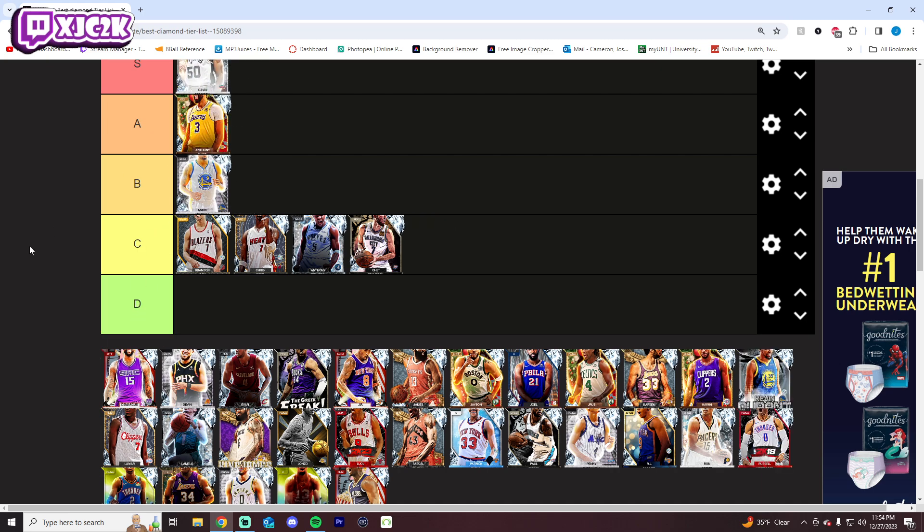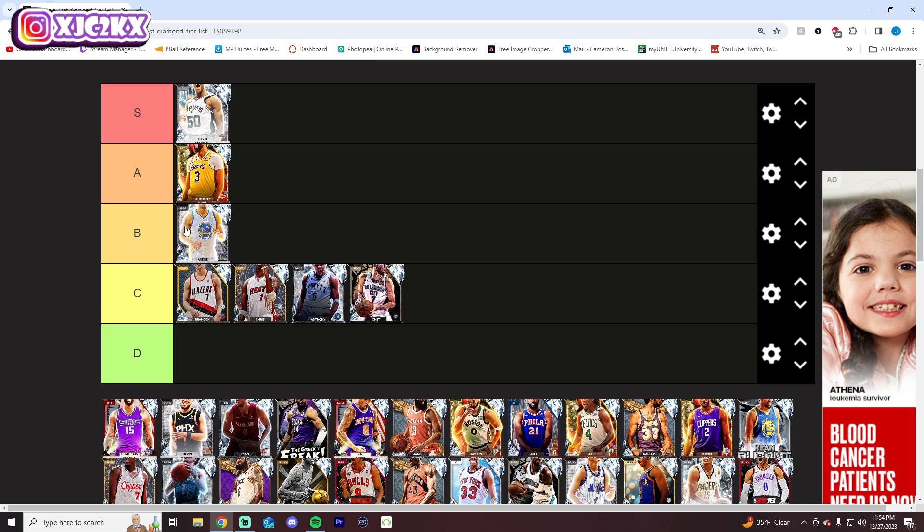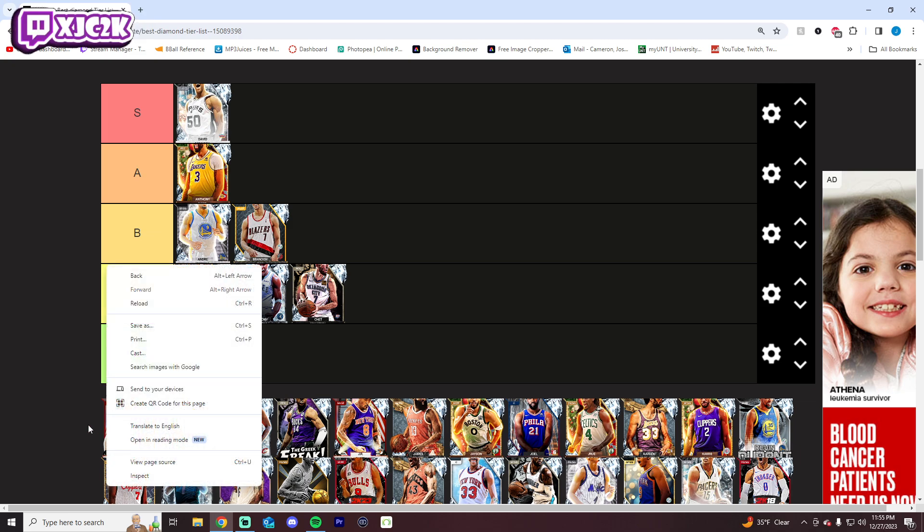David Robinson will still go S tier. He's my second favorite center in the game right now. Very, very good release, defends his butt off, and has the ability to shot create just a little bit at least with a ball-handle shoe and Mike D'Antoni. Overall a pretty good card. I'm also moving B-Roy up because of how good his release is and the ability to get every badge — I think that helps him out.